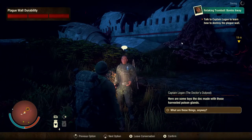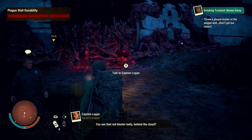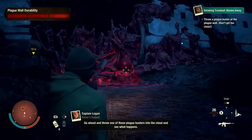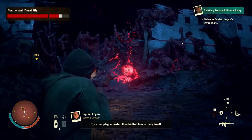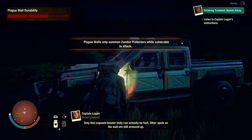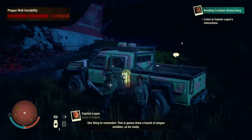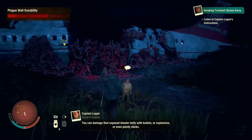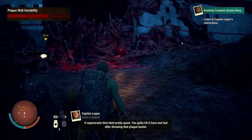So what's up — the doc made these with those harvested poison glands, I call them plague busters. Let's go see how they work. See that red bloater belly behind the cloud? Yeah, that's the spot we need to target with all our attacks. Go ahead and throw one of those plague busters into the cloud and see what happens. Toss that plague buster and hit that bloater belly hard. Only that exposed bloater belly can actually be hurt — other spots on the wall are still armored up. One thing to remember: it's going to draw a bunch of plague zombies, so be ready. No poison gas — the bloater belly loses its protective shell. You can damage that exposed bloater belly with bullets, explosives, or even pointy sticks. It regenerates that shell pretty quick — gotta hit it hard and fast after throwing that plague buster.